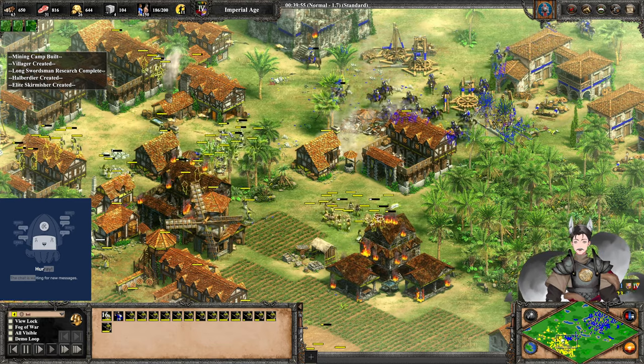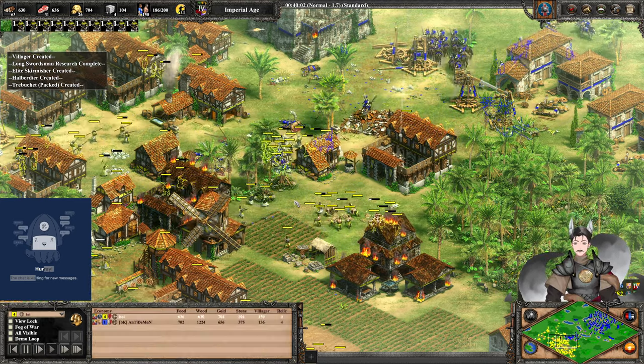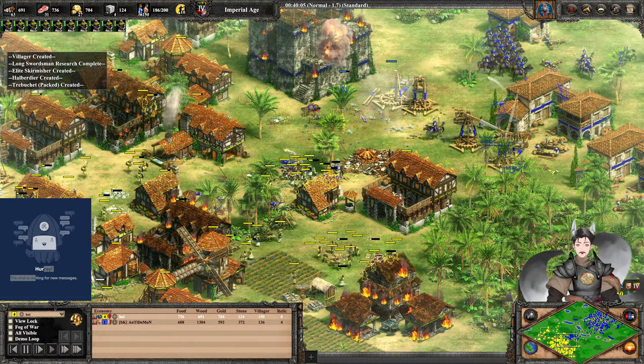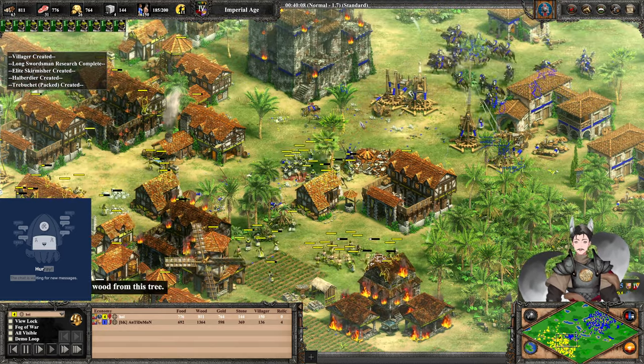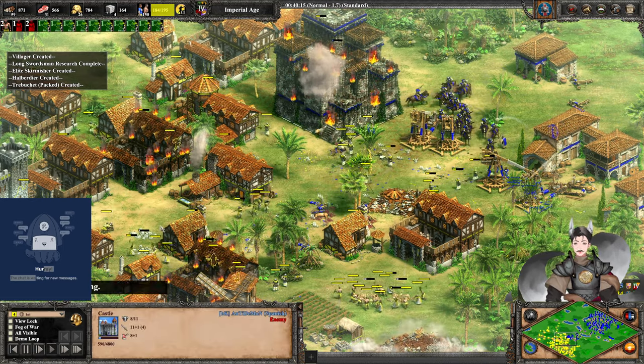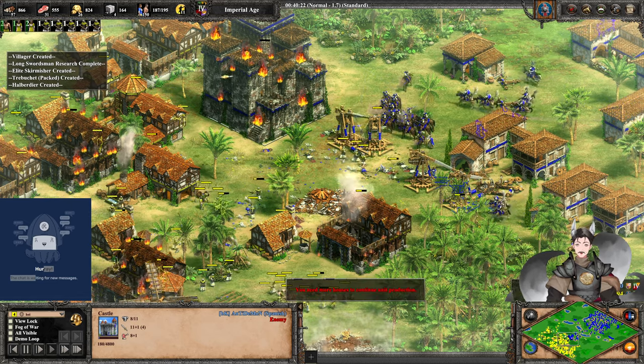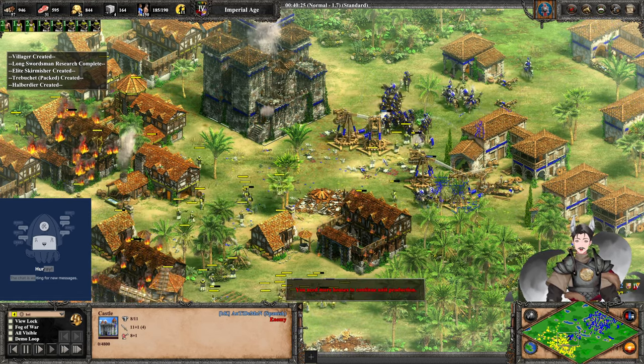Yellow takes out some of those Hussars. Skirmishers are going down. Blue has claimed four relics as well. The last relic may not be spotted yet — it's on the bottom left, safe for Yellow to capture. Now we've got multiple trebuchets and bombard cannons hitting Blue's keep, so that will go down shortly. But Yellow is losing a large number of Halberdiers to the castle. Now the castle is down.